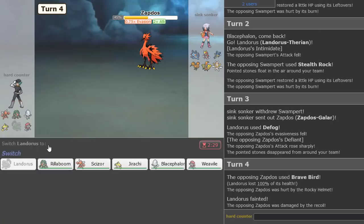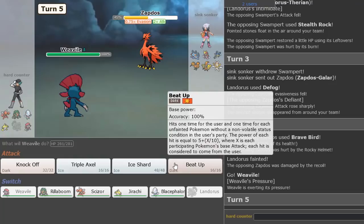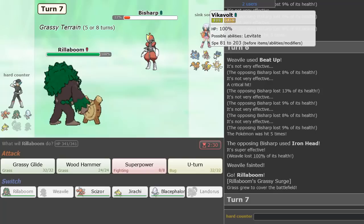I'm just going to Rock Tomb here — well, I could U-Turn, but I die anyways. Now Weavile could work, just clicking Beat-Up — doing a lot of damage to this mon, then doing it again with Iron Head. We go into Rillaboom, U-Turn for some good damage. Blacephalon has to come in and we get to click Flamethrower. I'm going to just Sub.